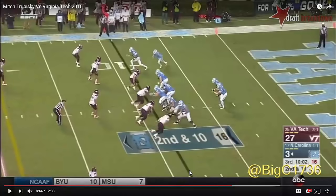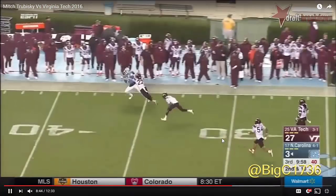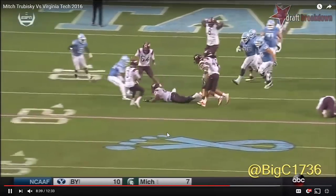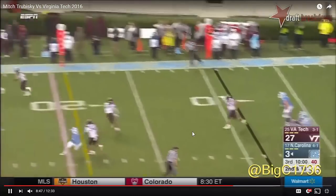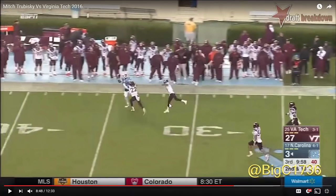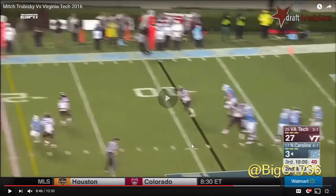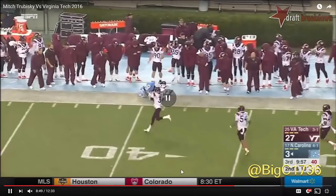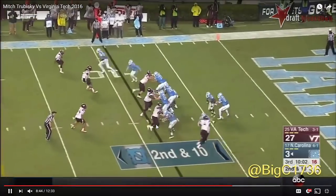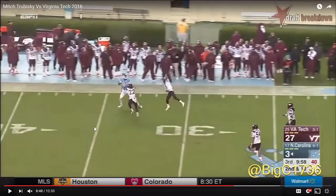Here's a second big play opportunity for Trubisky that he fails to execute because he doesn't get a good angle on the throw. Watch how this ball sails out of his hand — the shallow trailing cornerback tips it, and it ricochets into the arms of wide receiver Bug Howard, who has the safety coming over the top. Howard can't make the catch. But if Trubisky drives this ball with more velocity and puts it in front of the receiver, this is a touchdown or very close to it — Howard would catch this ball in stride, beat the safety, and the cornerback is already beaten.